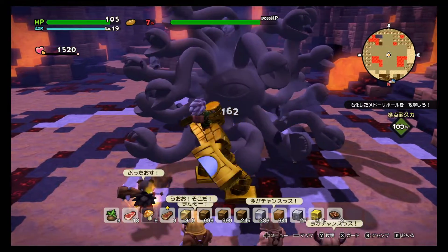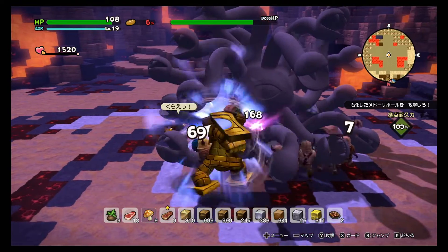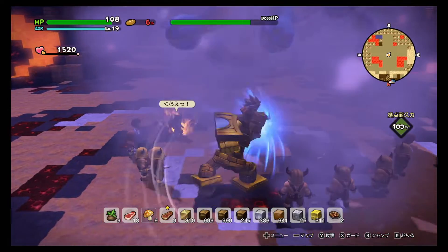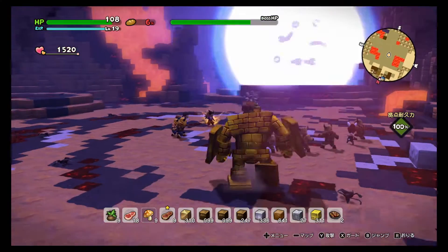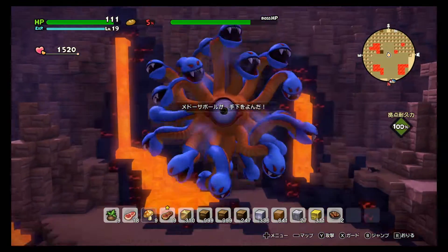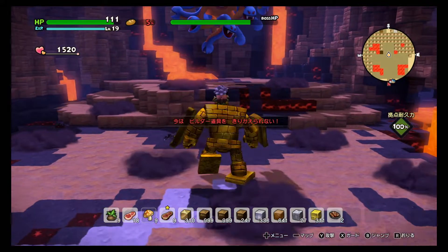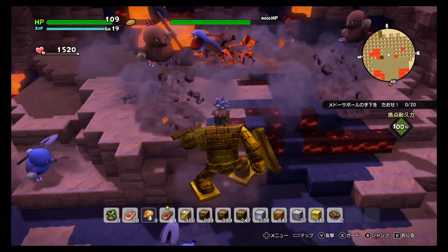Most of the fight involves knocking her by reflecting her stone light, and fighting off the monsters she summons. When the fight starts, it will teach you how to block by holding square, then reflect her light and she'll get stoned for a while, giving you a chance to fight her.